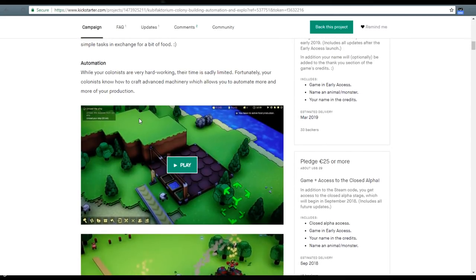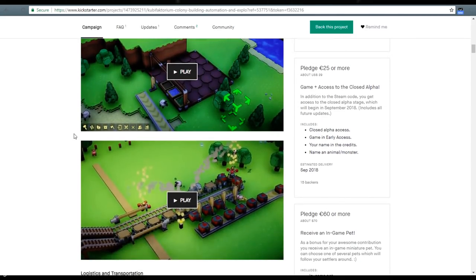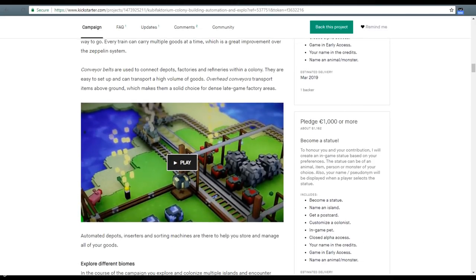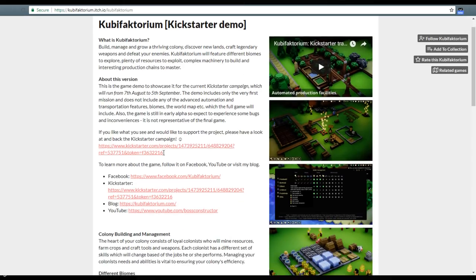So it's on Kickstarter. It's only been there for a couple of days. There is a demo, however, that we can try out. There's a train you can see there. And we're going to go do that. So over here on our Itch page is the demo.